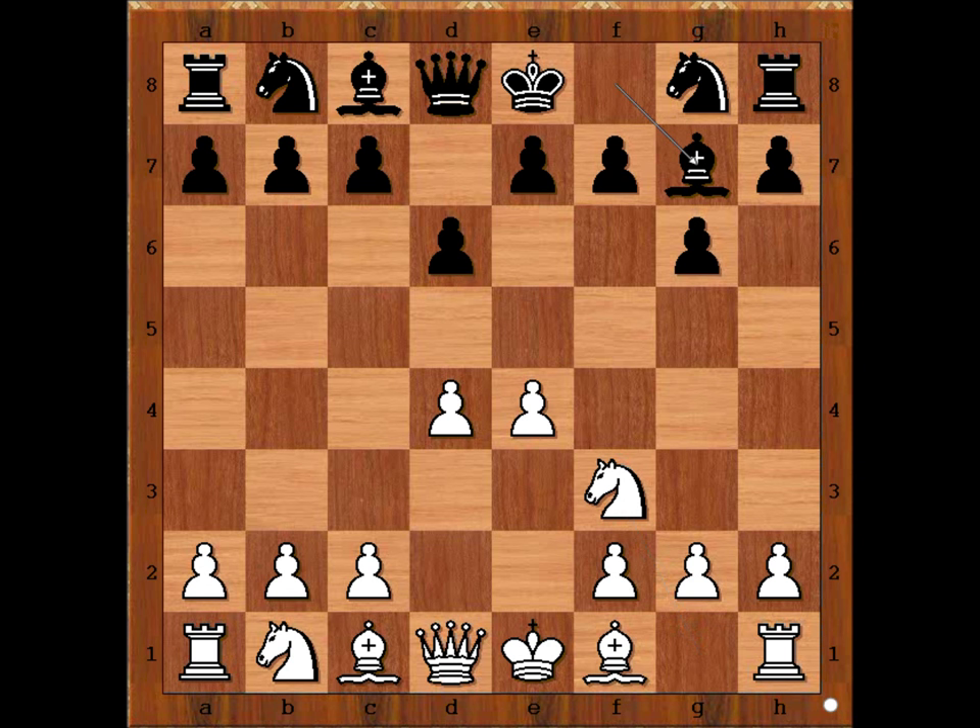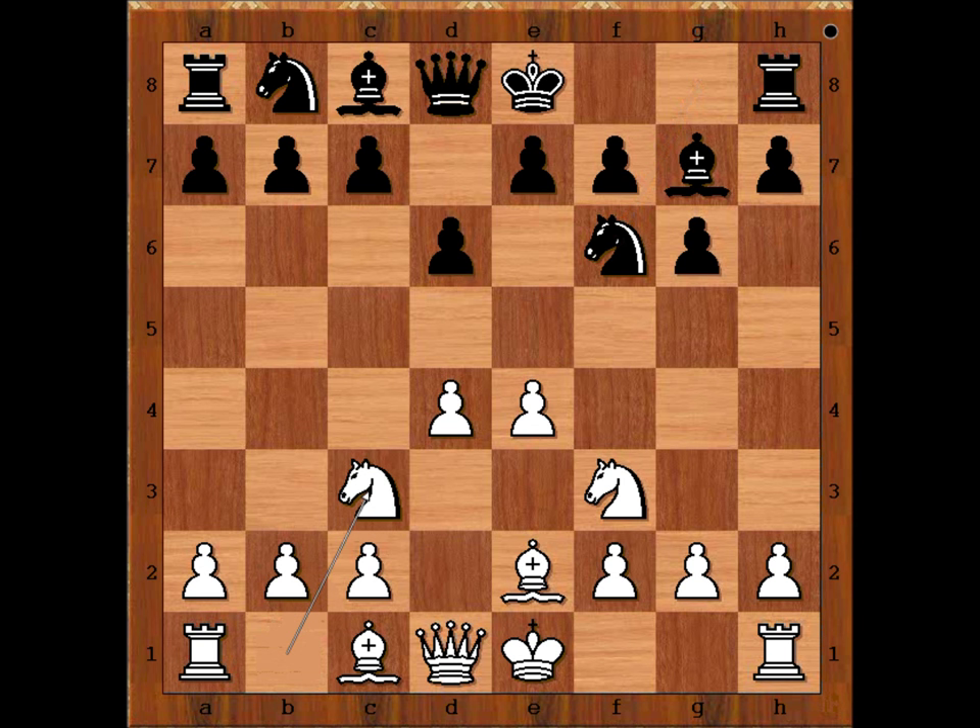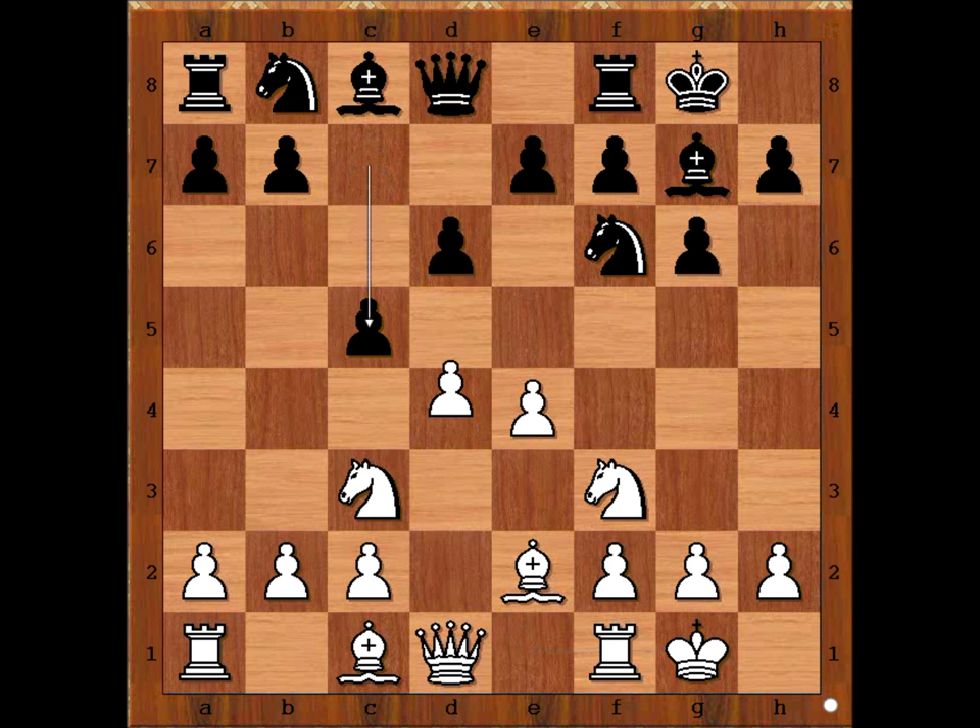Knight to F3, Bishop to G7, Bishop to E2, Knight to F6, Knight to C3, and both players castled on the kingside. C5 and now D5. The game transposed to the Schmid-Benoni.